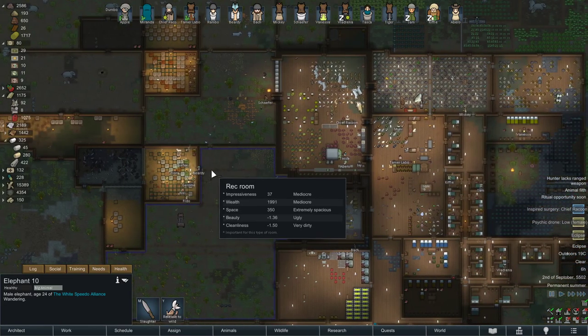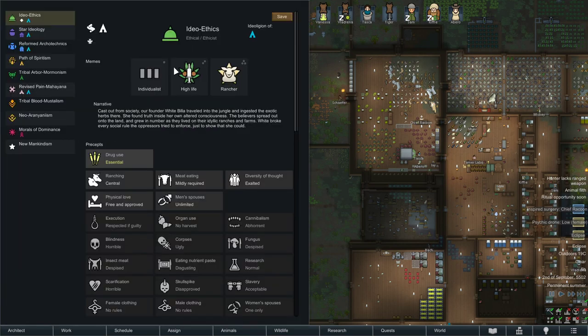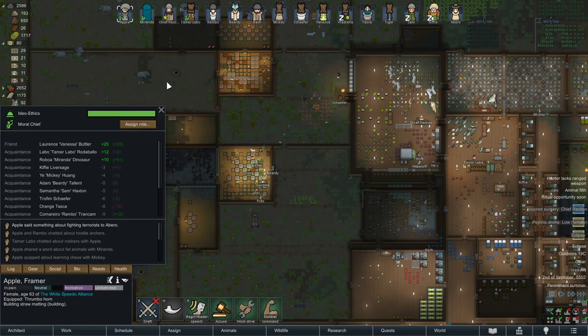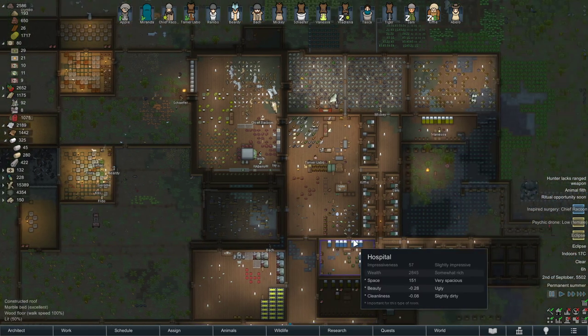One last thing — make sure your ideology supports having a lot of animals. I chose the Rancher ideoligion, which is very good for large herds. You get a mood buff based on how many animals you have. With lots of animals I get a +2 mood buff, and the more animals you have, the higher that mood buff gets.